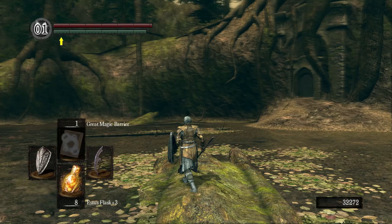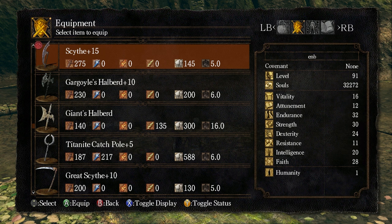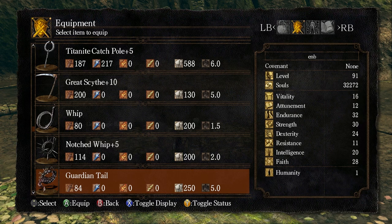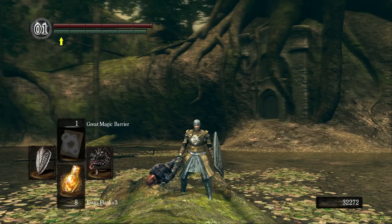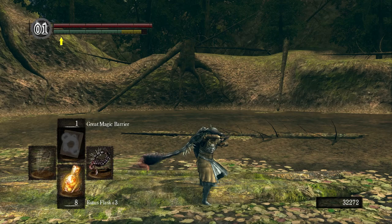Speaking of that weapon, let's check it out — the guardian tail. 'Sliced tail of the Sanctuary Guardian. This flexible, spiked, and highly poisonous tail would make a rather obnoxious weapon.' You can see it does have 180 poison — I think it actually inflicts toxin, can't recall at the moment. You're actually using his tail as a weapon. Just a standard whip class weapon — it's pretty obnoxious.